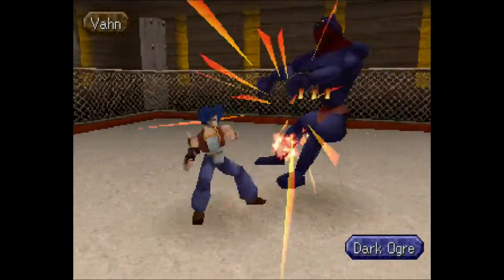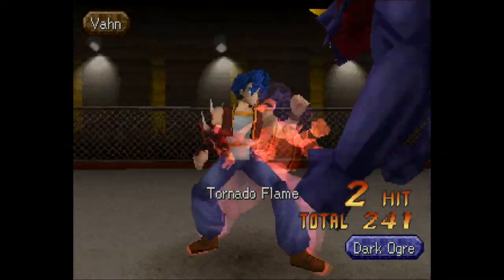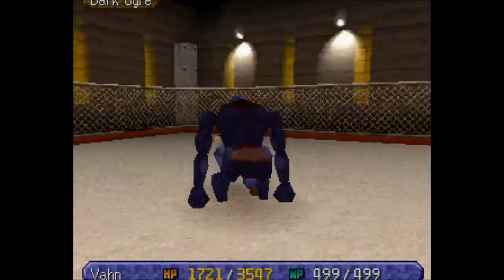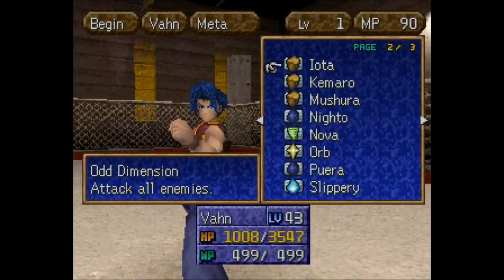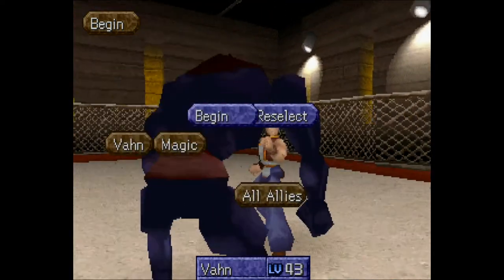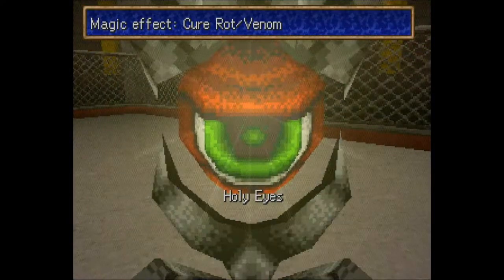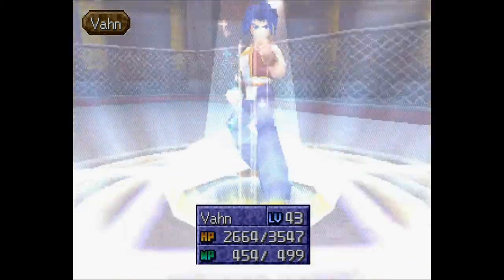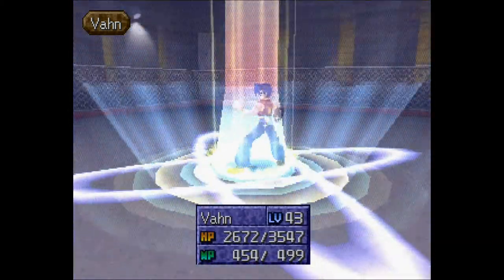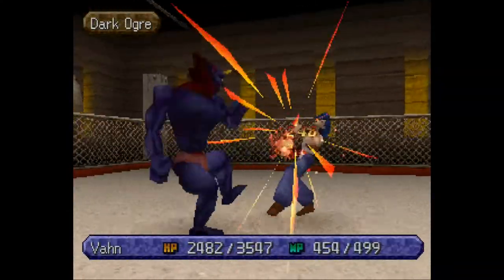This guy is actually giving me a little trouble — Vahn is already in the yellow. I'm going to go ahead and heal because I don't trust this one; dying would be embarrassing. This ogre isn't super tough but he's blocking and being a bit obnoxious. Now you can probably see that Vahn doesn't have his Raseru armor or weapon equipped — Expert Mode strips that away, raising the stakes with each course.